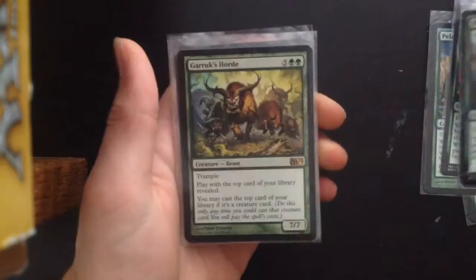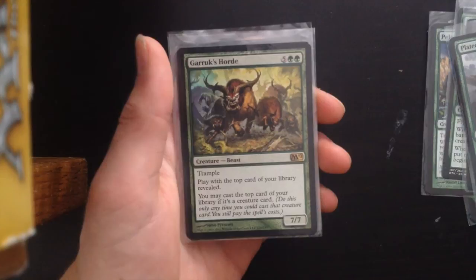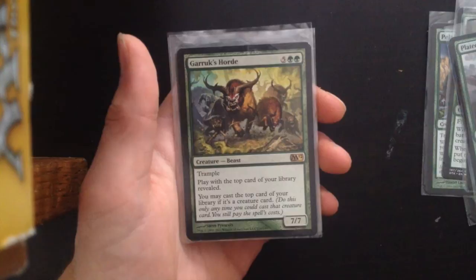Garruk's Horde — 5GG, trample. Play with the top card of your library revealed; you may cast the top card of your library if it's a creature card. Very good — can get your creatures out even faster. Just very powerful.